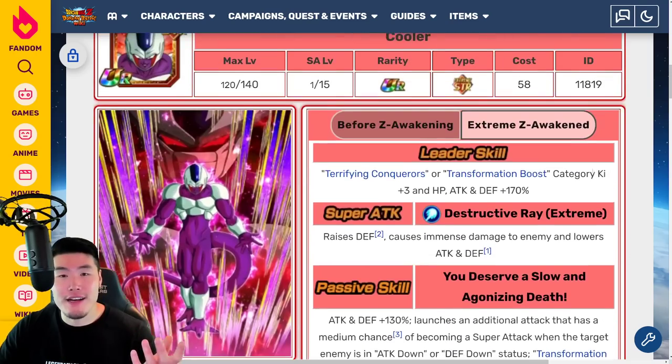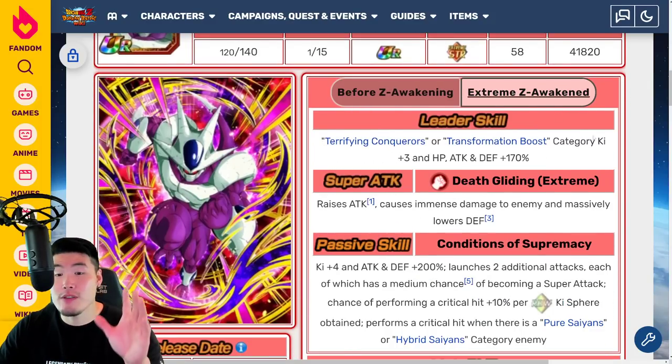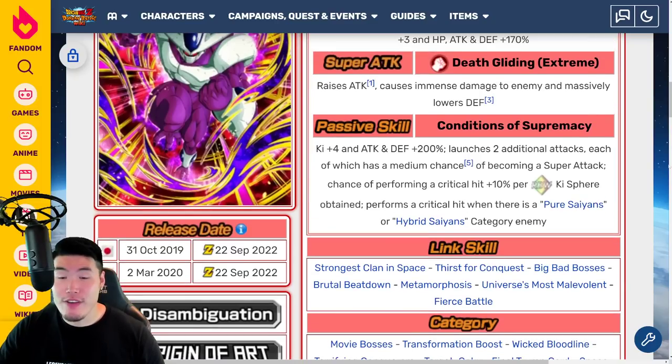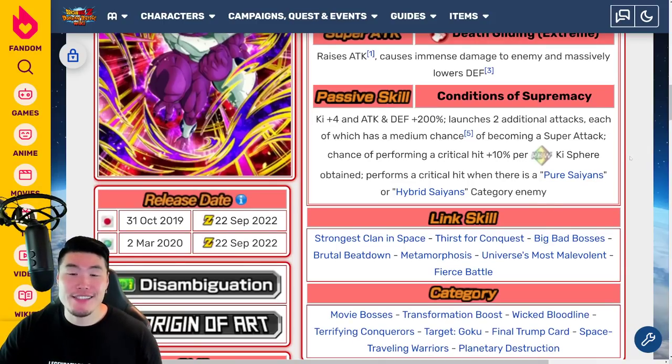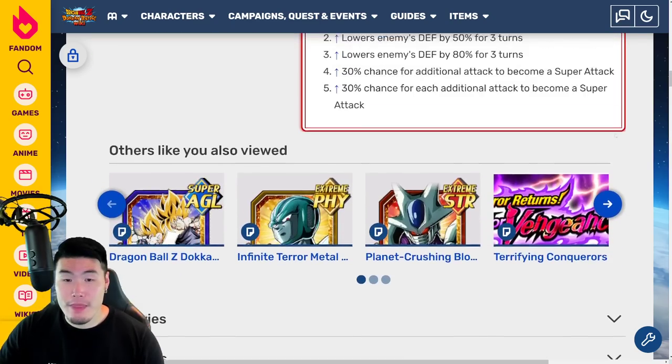He's going to make LR Final Form Cooler even better now with the boosted support. Let's talk about the Final Form Cooler. I'm not going to go over his pre-Extreme Z Awakening details — let's talk about just his Extreme Z Awakening. Super Attack raises Attack and causes immense damage, and massively lowers Defense. Passive is Ki plus 4, Attack and Defense plus 200%, launches two additional Attacks each of which has a medium chance of becoming a Super Attack, chance of performing a Critical Hit plus 10% per Rainbow Ki Sphere obtained, and performs a Critical Hit when there is a Pure Saiyans or Hybrid Saiyans category enemy.